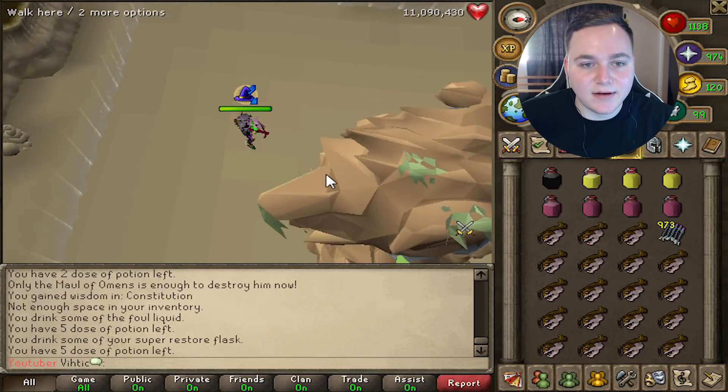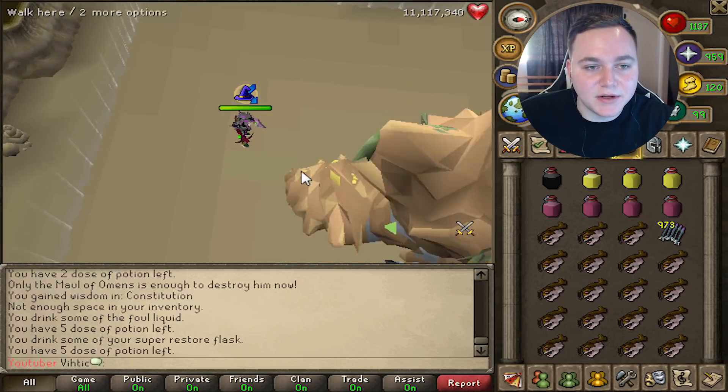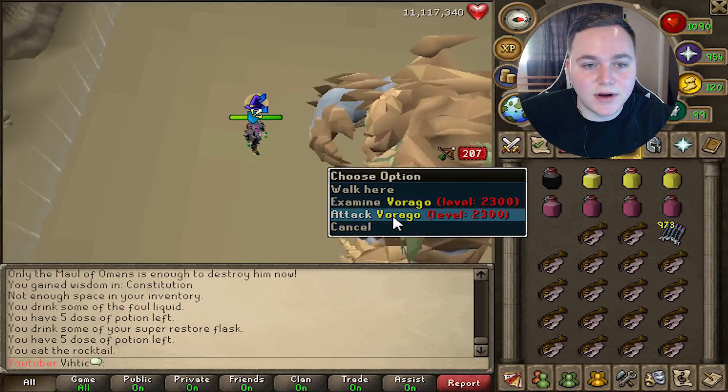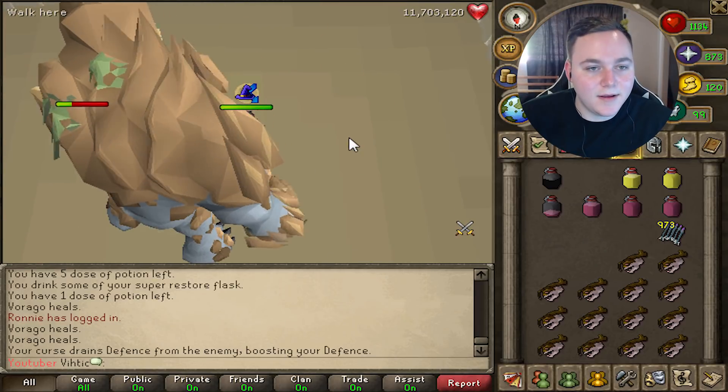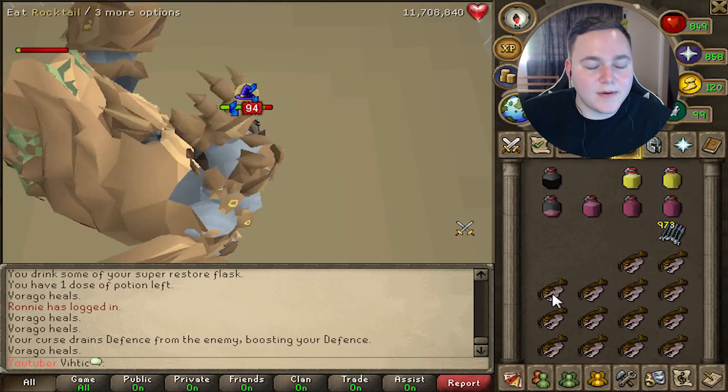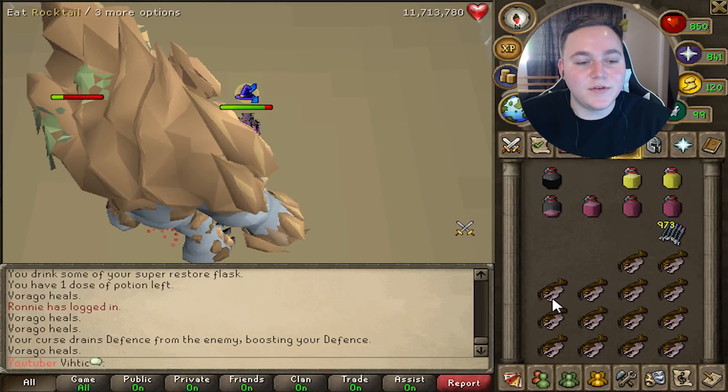Hey buddy, always stay above a thousand HP if you can. Pernix would actually be really good here because then you're at like 1400 always. Oh my god, this fucker keeps healing — come on, one more, one more. Oh my god, you've gotta be joking.